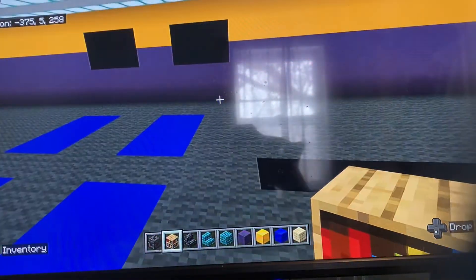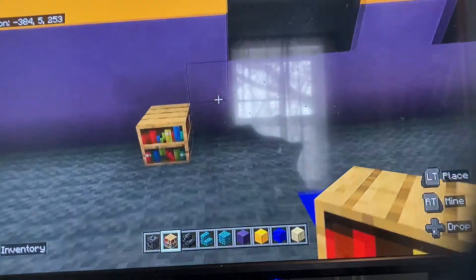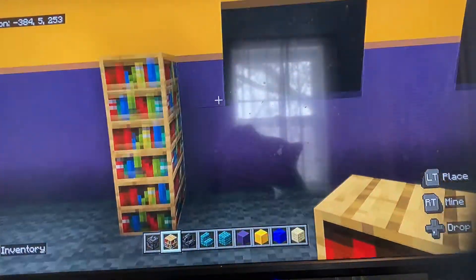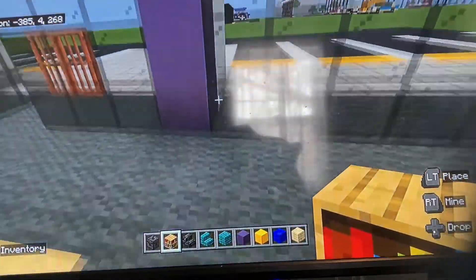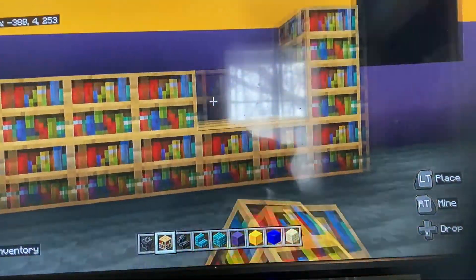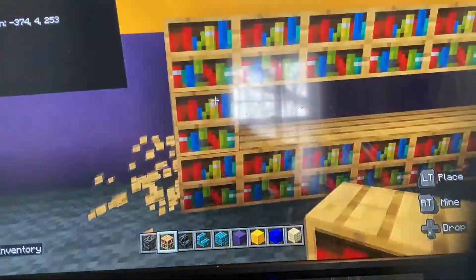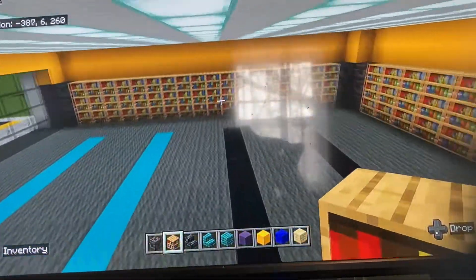For the back shelves, extend the bookshelves from the chiseled deep slate until they are exactly one block away from where the TVs are going. That lines up with the first row of glass on the back wall closest to the entrance — that's as far as you want the shelves to go.